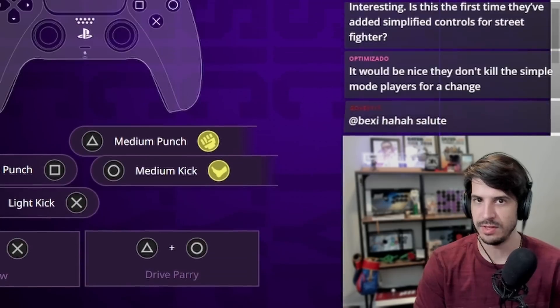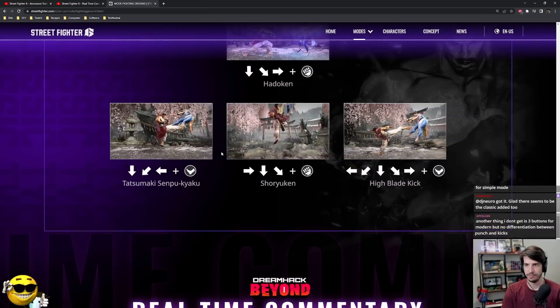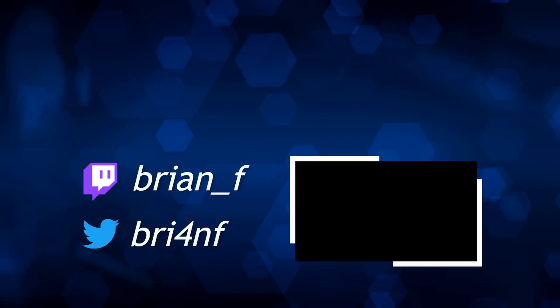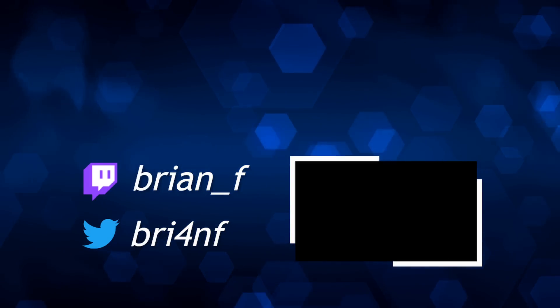So this is the classic control type: Hadouken, Tatsu, Shoryuken, Donkey Kick — they're doing nothing new with Ryu's special moves. This is half-circle forward. I don't know if that's the input for the current version of Donkey Kick, but if so, it's literally the same moveset. They're not really saying that they're showing all the moves right now. We'll see.